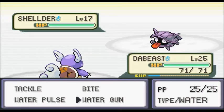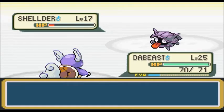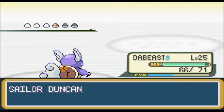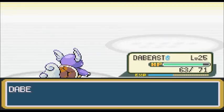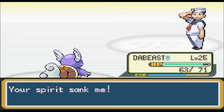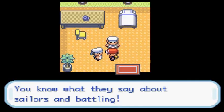Water pulse — use more water pulses. Icicle Spear — ow, stop it! That was annoying sitting through him hitting me over and over, but good thing I was sped up. Bite his head off — bite, bite. Okay, you're dead now. Thank you.